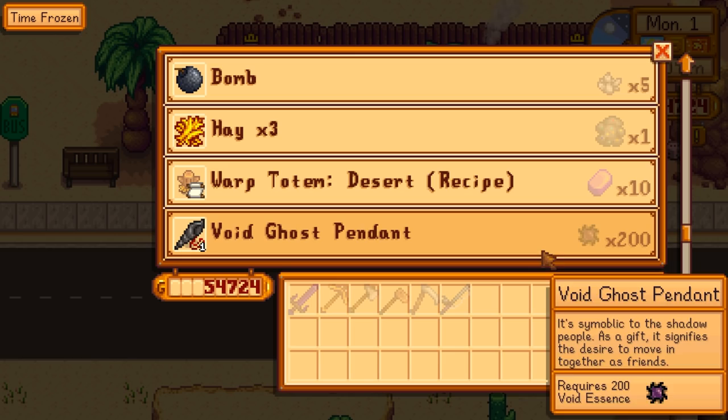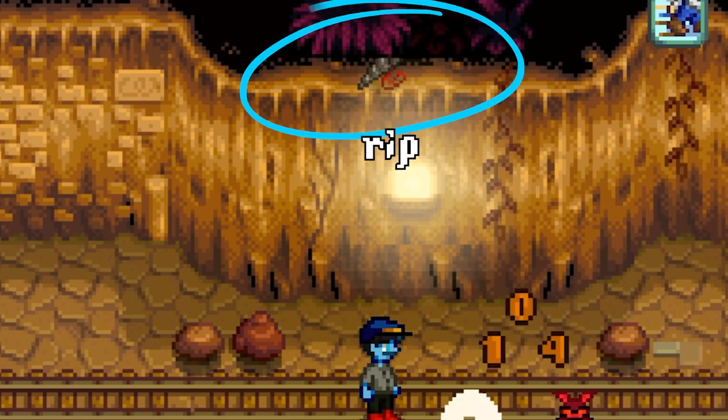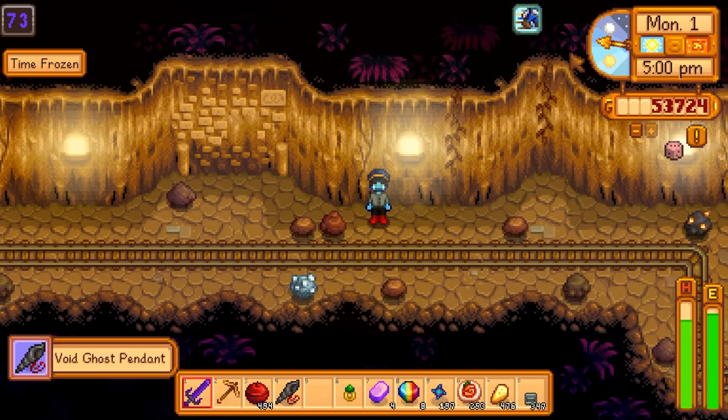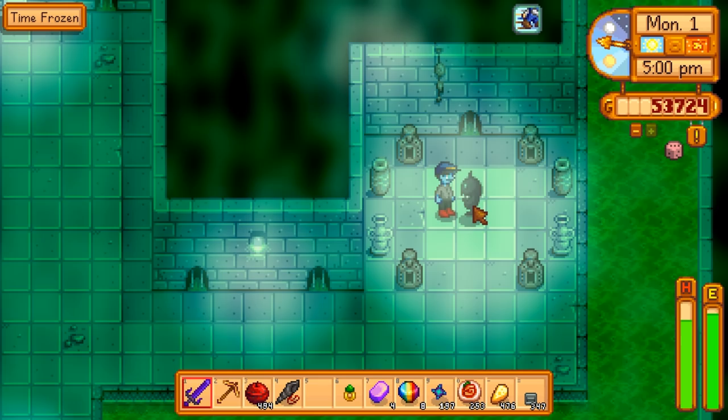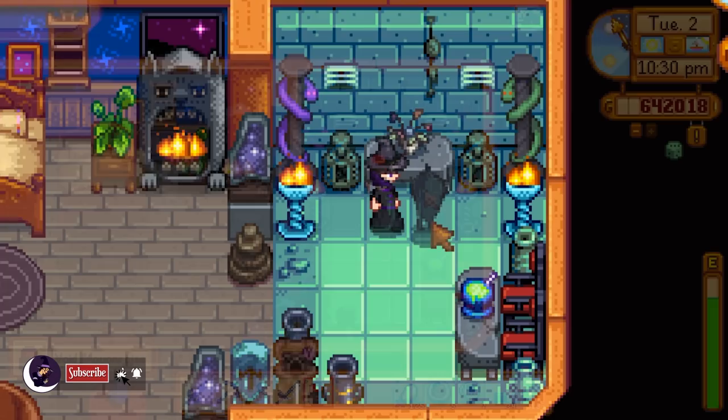One, if you have 200 void essences, you can trade at the Desert Trader. Or you can go hacking and slashing in Skull Cavern — there is a chance that the ghost pendant will drop from any monster, as long as you don't have one on you. After you get the ghost pendant, Krobus can be your new roommate, which you can shower with love and hugs. Who needs marriage when you can just live with your new shadowy bestie for all eternity?